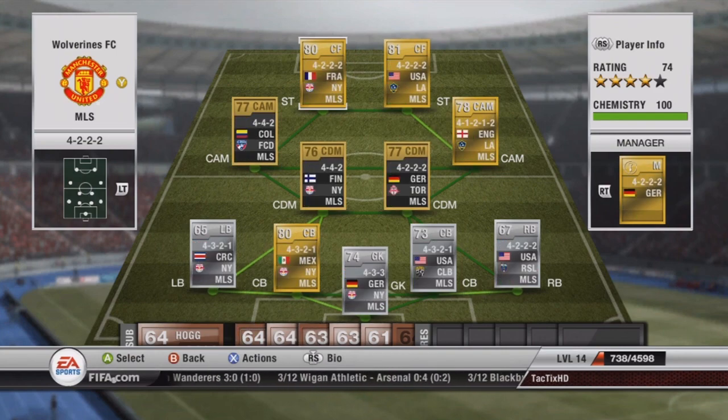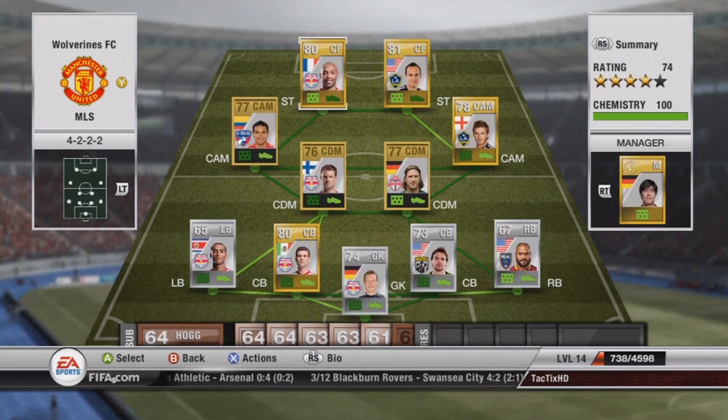For instance, if they're in a 3-5-2 formation, that might sound like it's a way off formation, but because in that formation there are two strikers — and in this formation they're playing in there are also two strikers — they would still receive one point. So it's an easy way to save money if you know your manager is going to be able to boost up your player's chemistry.